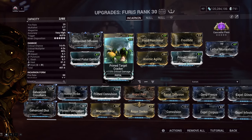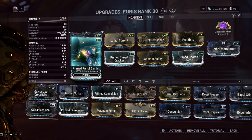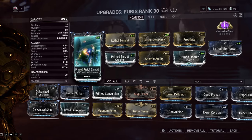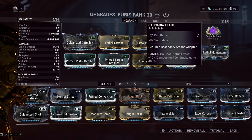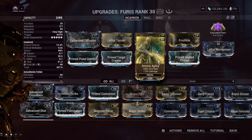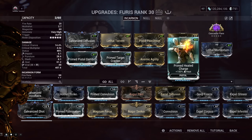If Baro Ki'Teer ever comes back with these mods, buy them ASAP — they're very important, especially for new players. The difference between normal and Prime Pistol Gambit is way higher than you'd expect. Anemic Agility is a corrupted mod you can farm from vaults, priced around 5-10 platinum. It gives 90% fire rate in exchange for 15% damage, which is worth it — especially considering the 480 extra damage Cascadia Flare provides. I'd rather have the fire rate.